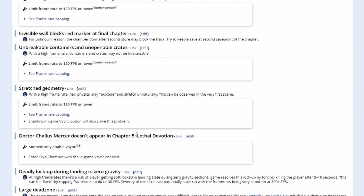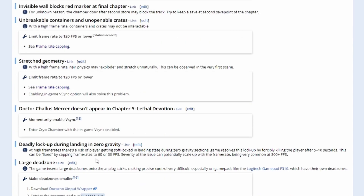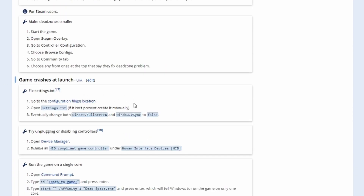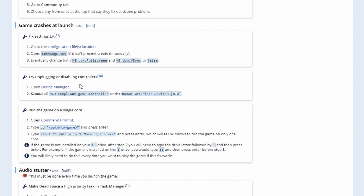Here's another issue in Chapter 5, "Lethal Devotion" — Dr. Chalice doesn't show up. Make sure you have a save before this part and just enable VSync; that seems to be a solid workaround. So as usual, save often and in many slots — that way if you get to a part causing issues, you can load back a little and use one of these fixes. There's also a deadly lockup during the landing in Zero Gravity, which can be fixed by capping the frame rate to 60 or 30 FPS. If you're having issues in that spot, cap to 60, get past that part, and change it back. If your game crashes during launch, try changing your window fullscreen and window VSync options to false, unplugging controllers, or running the game on a single core.